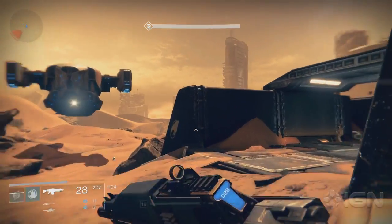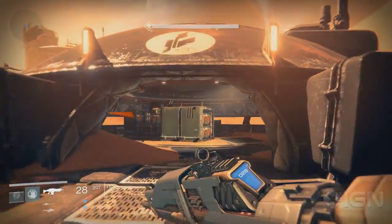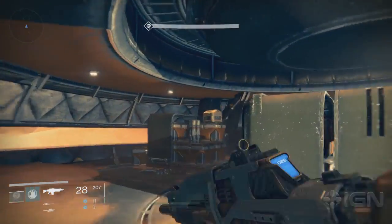Last but not least, Mars. The first chest on Mars is pretty easy to find. It's in a little bunker sitting on top of some crates.